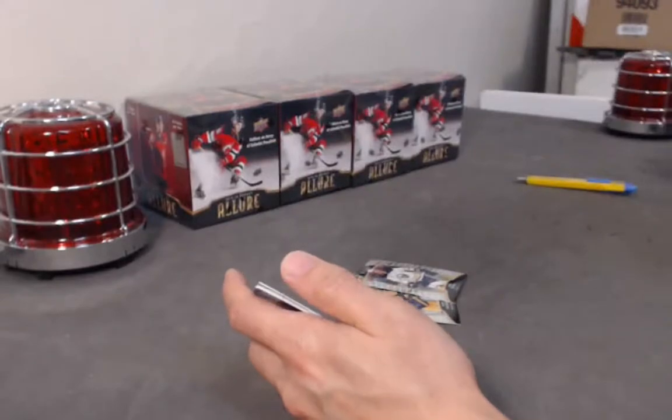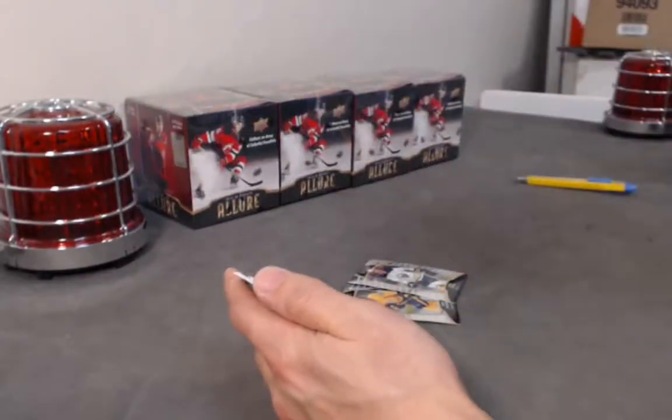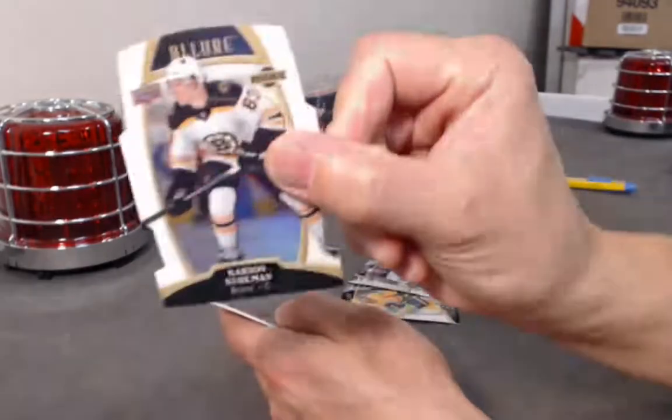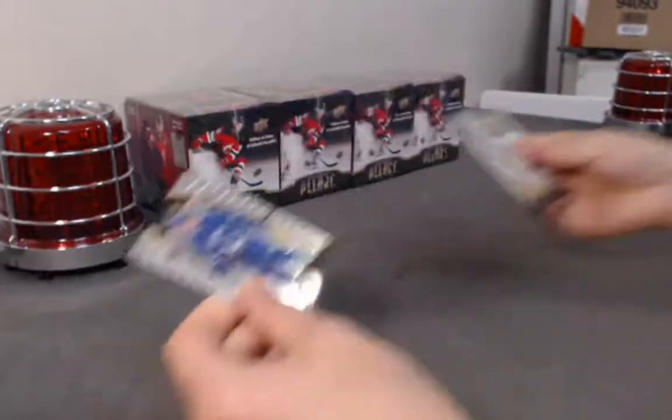We have a For the Record — Austin Matthews Open Ice. Oh — Blake Wheeler. We have a Carson Coleman white rainbow. And a Rudolph Balser's base rookie. And a Quinton Hughes base rookie, also going out.